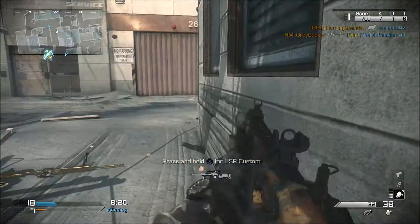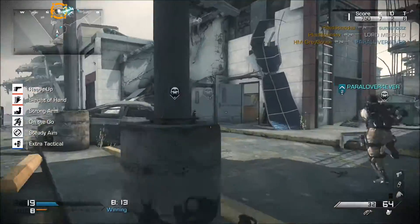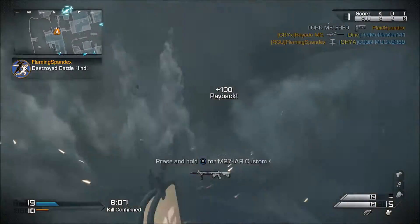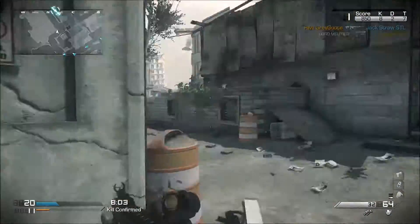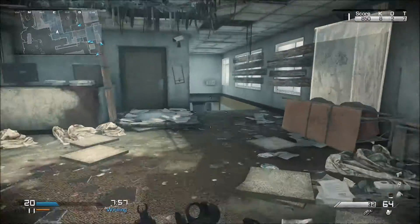I changed the perks a lot. The starting perks that I have now are: ready up, slide a hand, strong arm I think or whatever it's called, on the go, steady aim, and extra tactical — so those are the starting perks. And then on the specialist I put scavenger, ICU, and quickdraw.